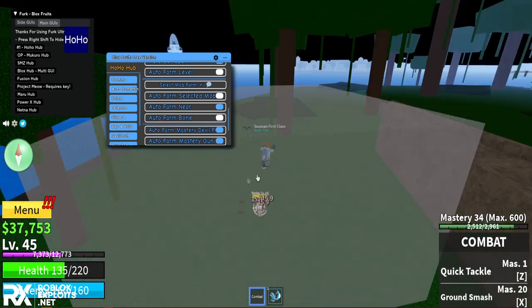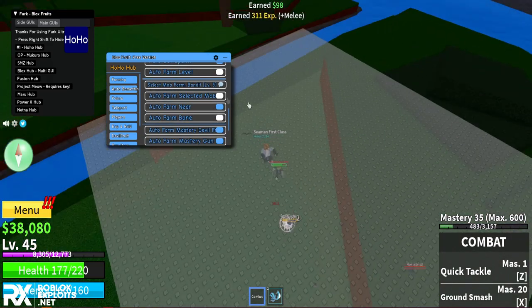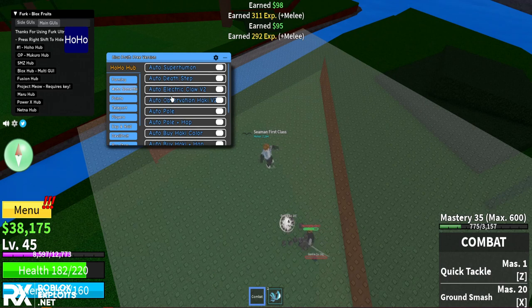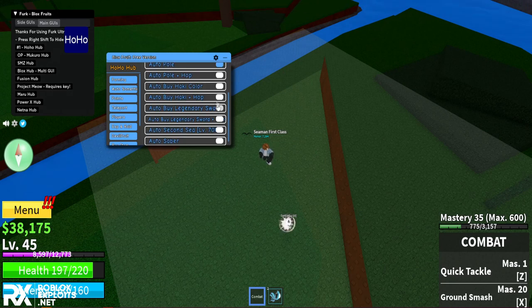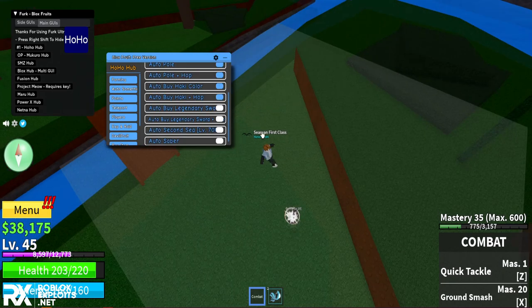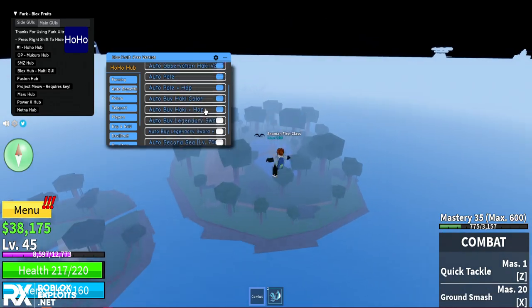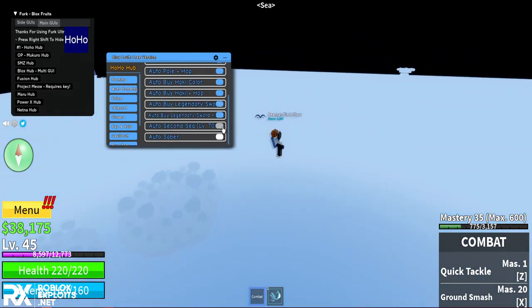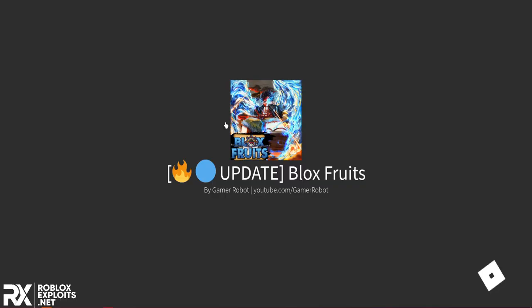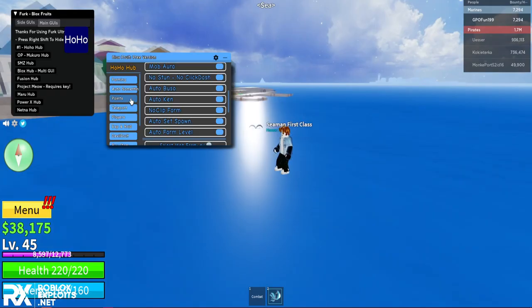Next, you can auto-unlock skills: auto superhuman, auto dead step, auto electric claw, observation haki V2, pole pole plus, haki color, haki color plus. You can also auto buy legendary sword, auto buy legendary sword plus, auto second sea, and auto saber. It then put me into a new game somehow.